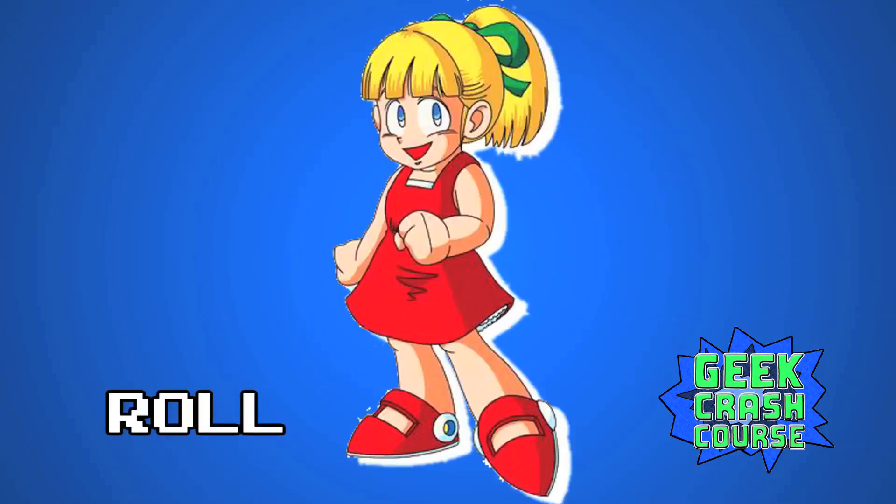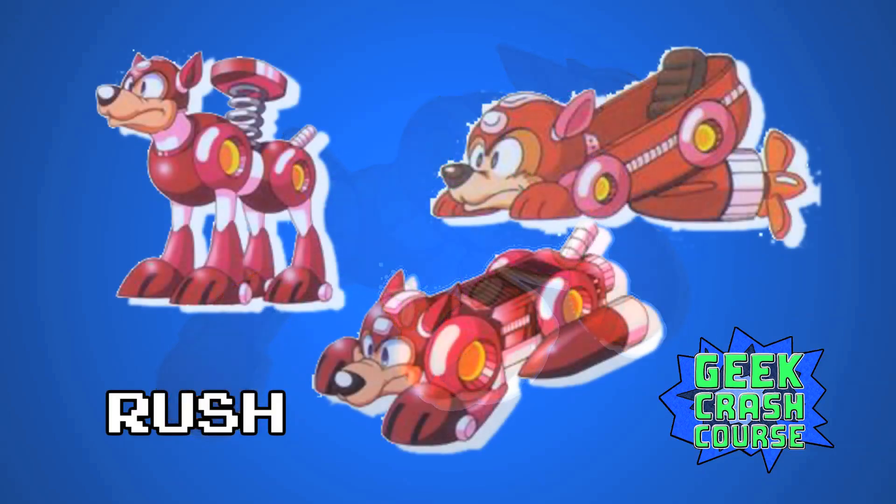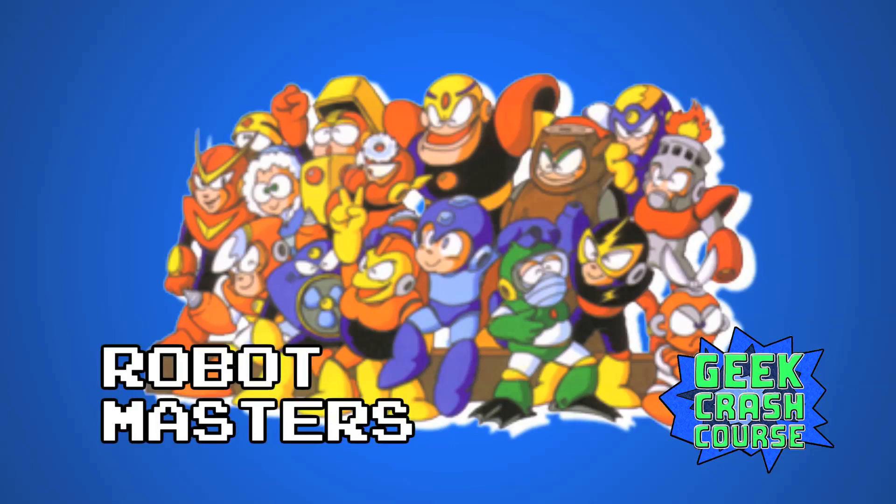Rock is aided by his robot sister Roll, as well as Rush, a robotic dog that can transform into a jet-powered surfboard. Light built the first set of Robot Masters, powerful robots with unique skills, that Wily uses to attack Light and Mega Man.